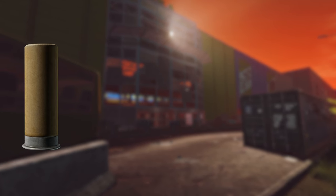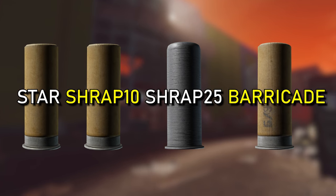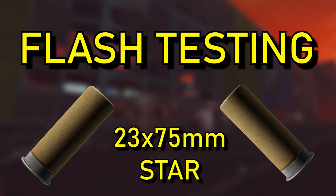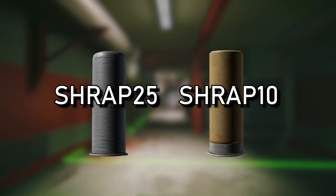We're going to be testing all four types of ammo here today: star, shrap 10, shrap 25, and barricade slugs. We're going to be doing some flashbang testing near the end for star. But let's jump straight into leg meta here today with the two best options, which are going to be shrap 10 and shrap 25.